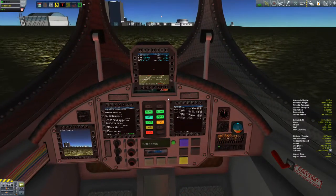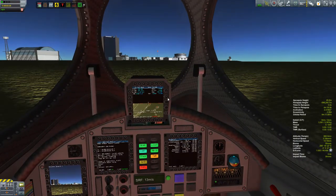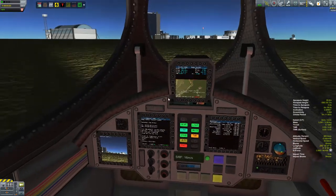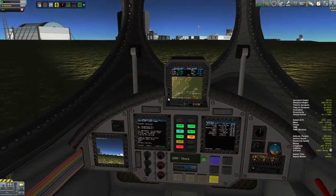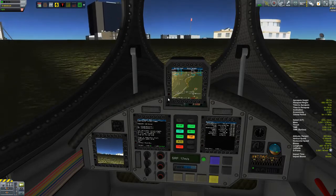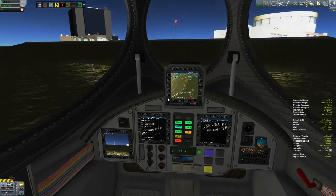The inline Mark 1 cockpit with stock doesn't have an interior view, but somebody has put out a mod that does add this beautiful interior view with some raster prop monitors on here. I've mounted an external camera in case Bob is having any trouble looking out the window. We'll drive along here.